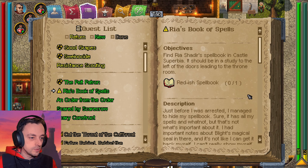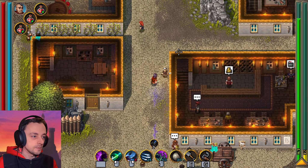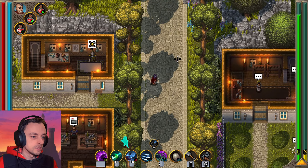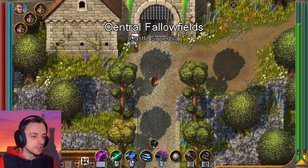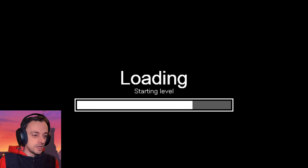This is the spell book thing — we need this. Find a real spell book in Castle Superior. It should be in a study to the left of the doors leading to the throne room. Should have read that. So we know where the throne room is — it's where that person rejected our entry.